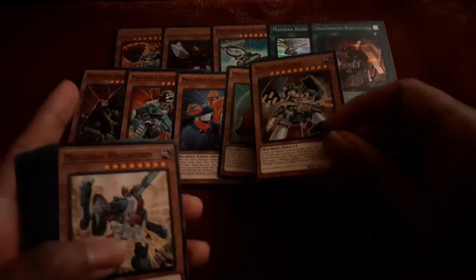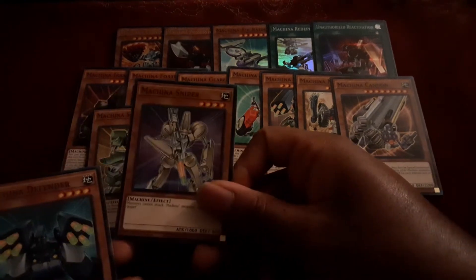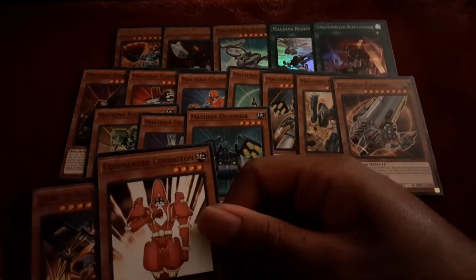Now let's go on to the surplus of cards for the deck itself. We have Machina Irradiator, Machina Fortress, Machina Gear Frame, Machina Peacekeeper, Machina Force, Machina Megaform, Machina Cannon, Machina Soldier, Machina Sniper, and Machina Defender.